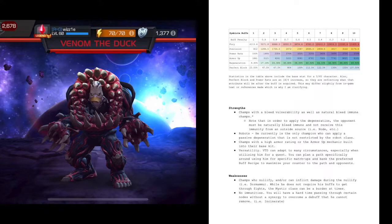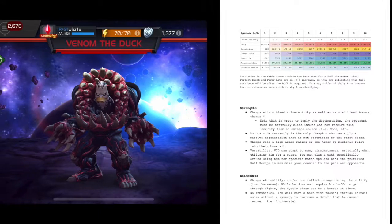He is absolutely insane against bleed-vulnerable champs — he is a damage-over-time champ, hands down one of the strongest in the game. But keep in mind, he is also really strong against bleed-immune champions. Robots don't have any weakness to his degen — no shorter duration. You get a five-and-a-half-second degen, a 25% reduction in damage rating compared to his bleed, but it's still a full degen. Most robots also have a significantly high armor up or high armor rating by default, so they're already in a weakened state against him. Just fire a Toxic Armor and they are done.